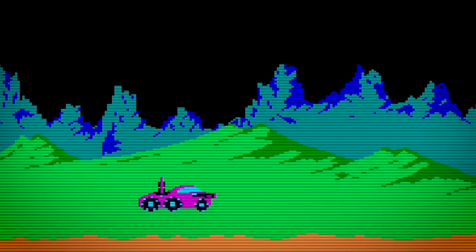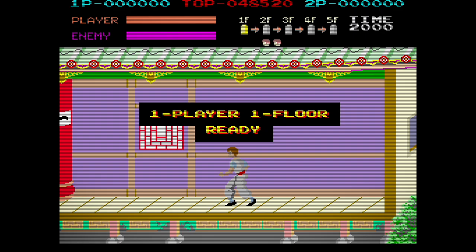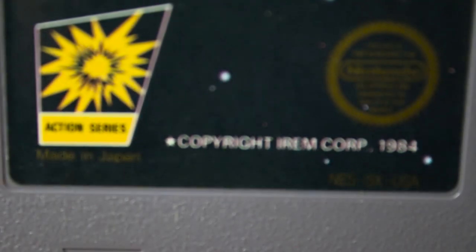Japanese developer Irem found success in the early 80s with arcade games like Moon Patrol and Kung Fu Master. For a long time they avoided the home console market, instead licensing their games out to other developers like Sega and Nintendo, who would then do the ports to their own systems.